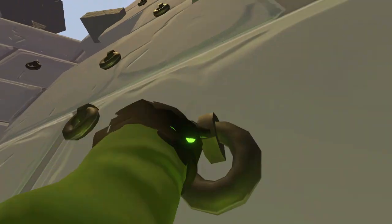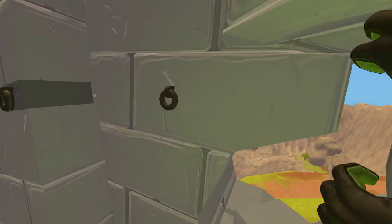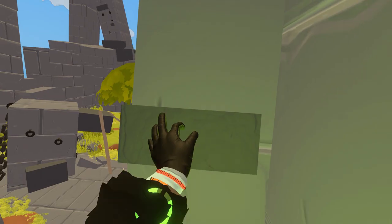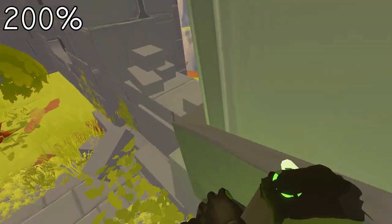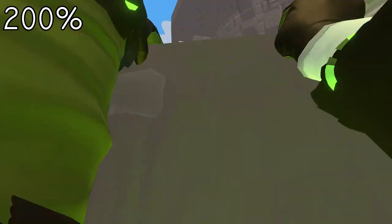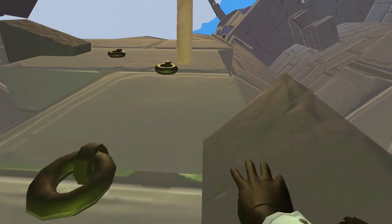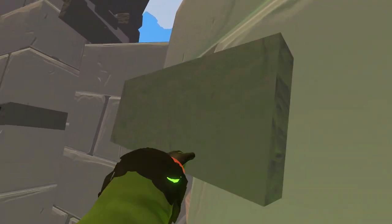Climb up these chains and onto this brick. You can launch yourself across these three chains and then up these bricks. Alternatively, you can launch yourself through this hole in the wall and get to the other side.